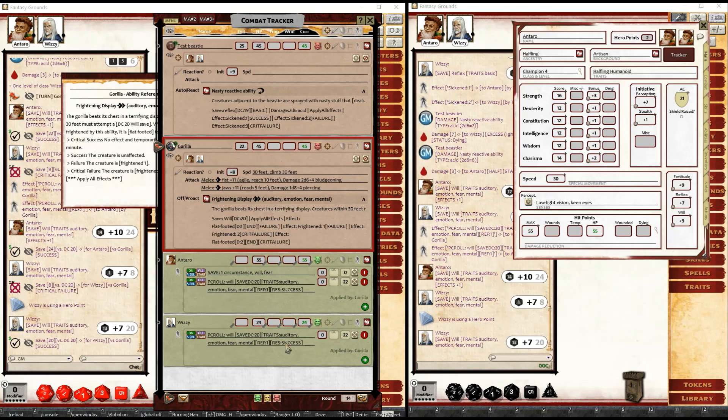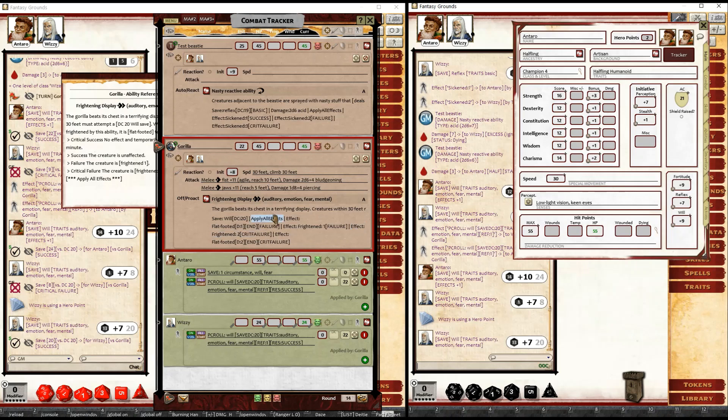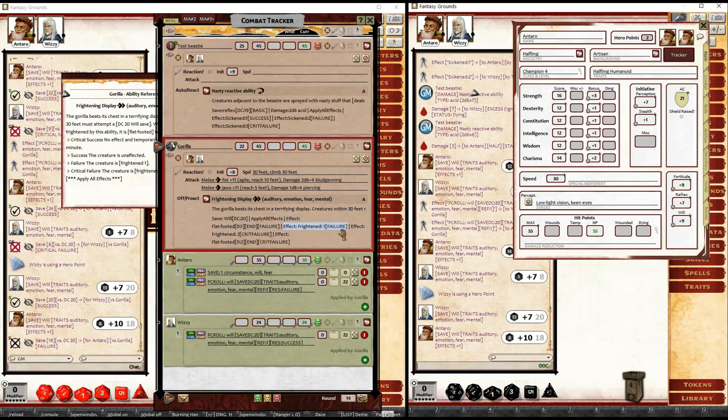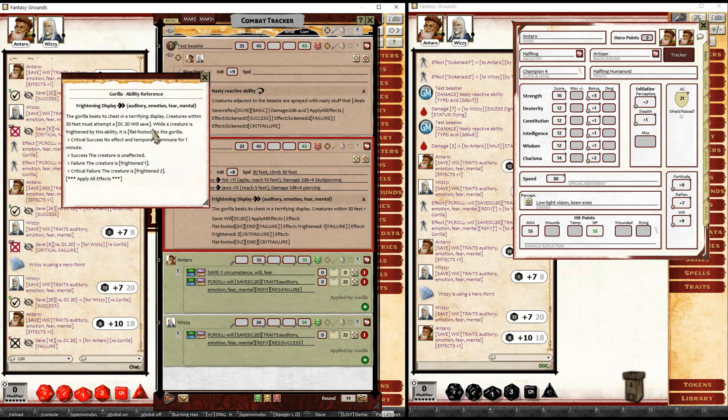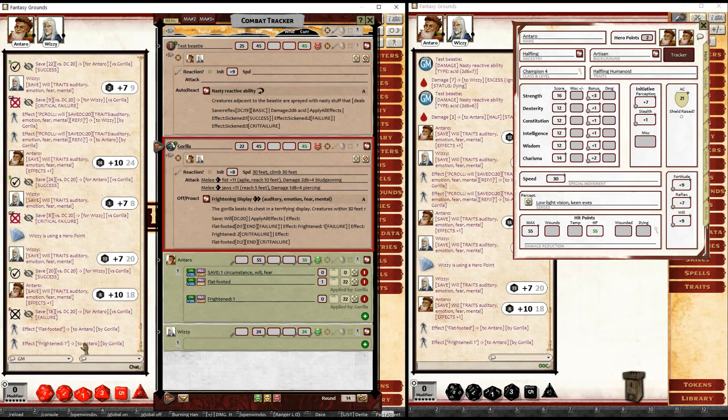When everybody's happy with their roll, the GM needs to just apply all effects — similar to the apply all effects button introduced in another video. We have two successes, so I'll reroll until I get a failure just to demonstrate. Wizzy has a success so nothing happens. Antaro has a failure, so they get flat-footed and the frightened condition applied because on a failure it should be frightened one and flat-footed while frightened. Apply all effects — flat-footed and frightened have been applied to Antaro, nothing applied to Wizzy. The PC roll effects have been removed from the combat tracker as the whole process is now complete.